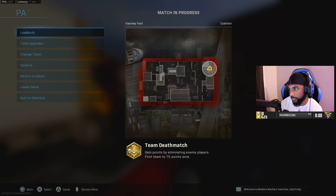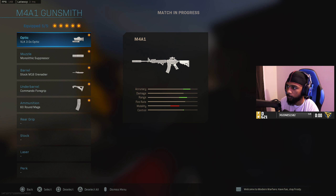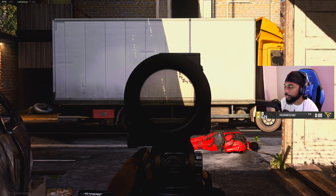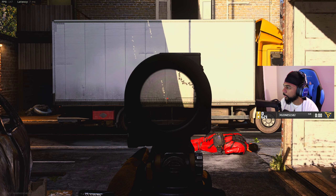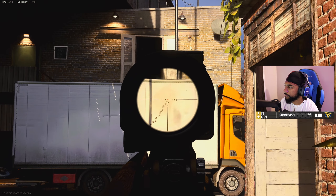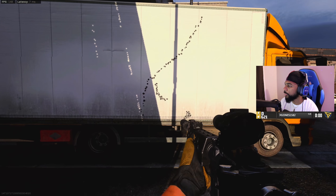Now quickly, before we go further, I want to show a comparison with another weapon. This build is similar to the Kilo: VOK Mono suppressor, longest barrel, Commando grip, and 60-round mag. We're at the same wall — I'm going to shoot the gun without pressing anything else. I don't even have to explain it. Just look at the difference.